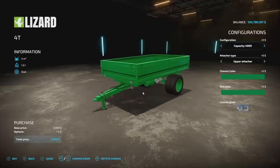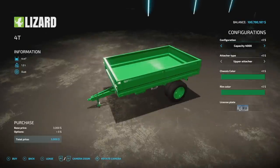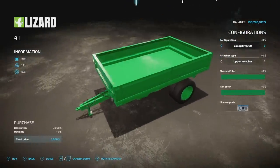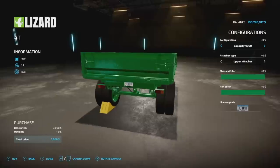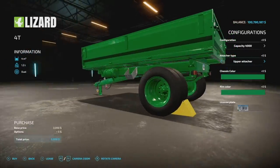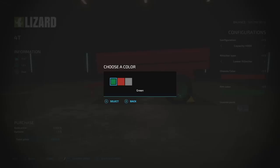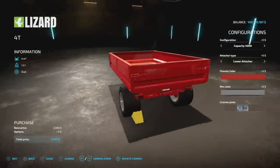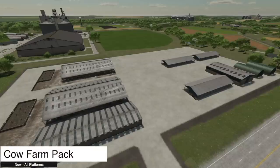If you want something smaller, the Lizard 4T holds 4,000 liters of all bulk crop, weighs 1.2 tons, and is only four slots on consoles. You can increase capacity from 4,000 up to 8,000 liters. There's no bell trailer version. Attacher type options are upper and lower attacher. Chassis color is red or green only, and rim colors are green, red, and gray — gearing itself toward older or more basic equipment.